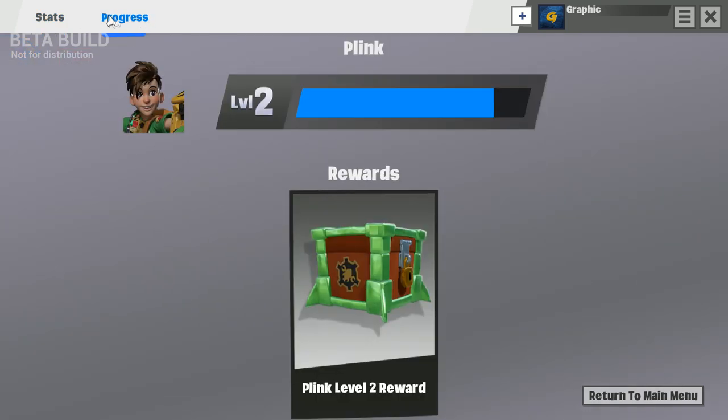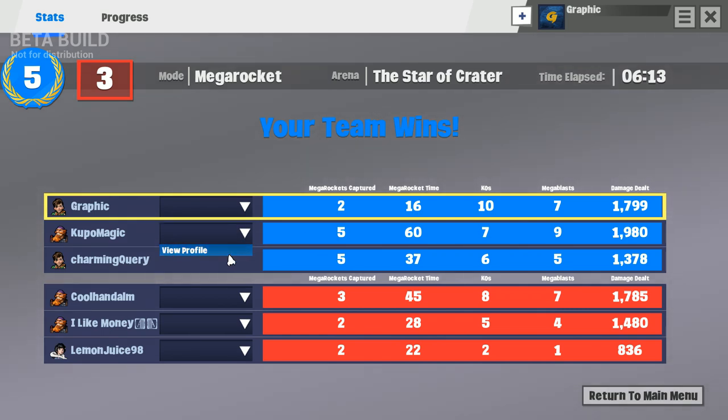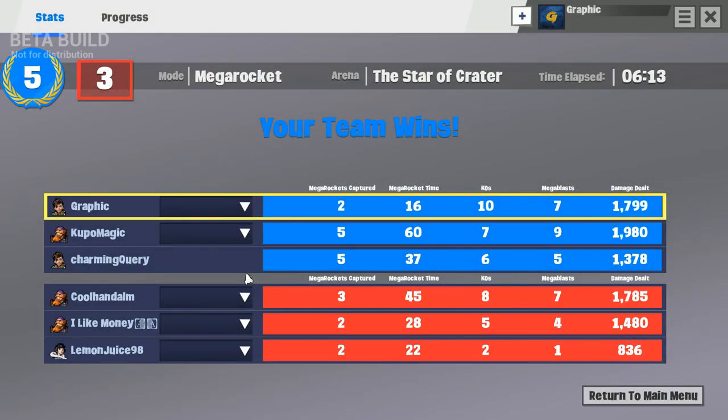Let's check out the stats real quick. KOs: 10, Mega Blasts: 7. So what's the difference between a Mega Blast and a KO? I didn't do too much damage — actually I did more than their whole team. This guy looks like he did pretty well though — good on him. I wonder how many hours he has; 1.6 hours, so he's got some game time. This was my first game, guys, so give me a break on the gameplay. If you guys like this game I do plan on playing it a little more to test it out. Let me know what you thought in the comments below, and I'll see you next time.